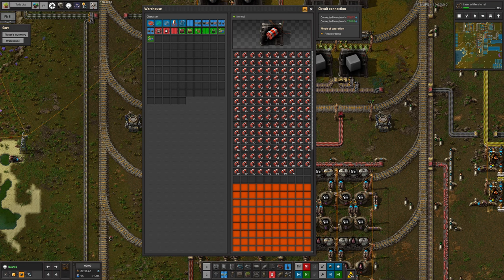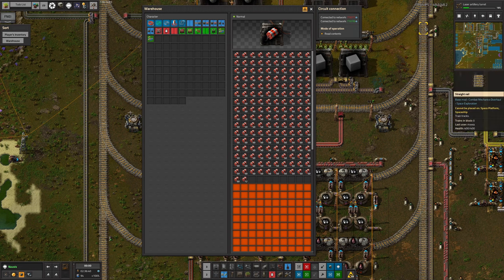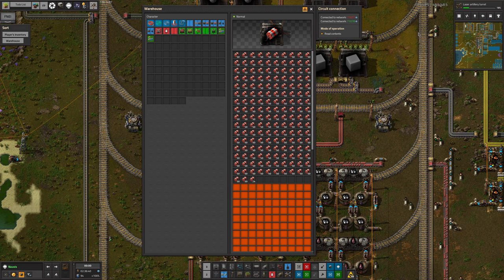We've been having a lot of problems with the UPS in this game. UPS in Factorio is essentially updates per second — how many times the game can work out what's going on in the world every second to keep the game flowing. If you look up here in the top corner of the screen, you can see at the moment we're running at about 48 UPS.